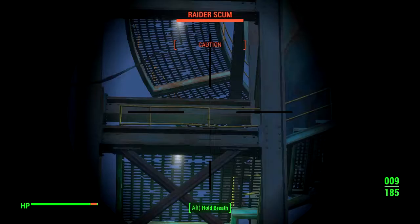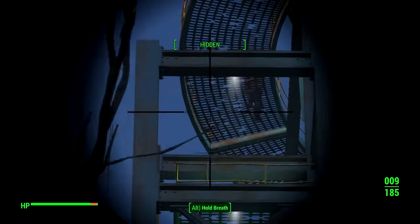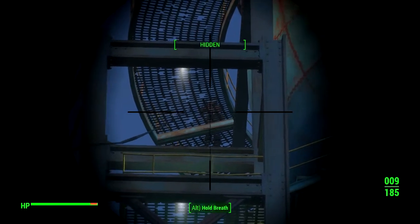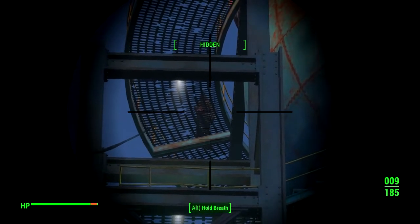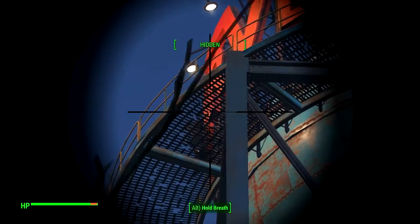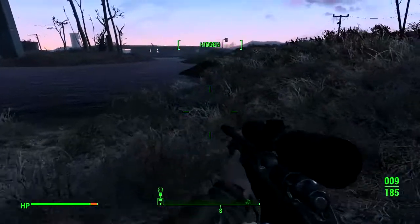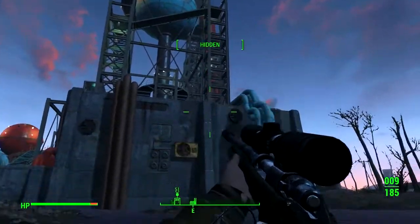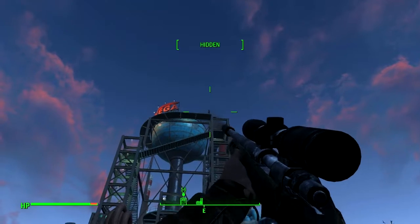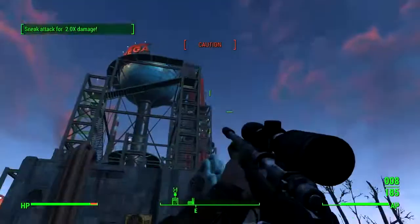I just need to wait for the detection to go from caution back to okay. He'll go back into his routine — and of course he's going the wrong direction. Come on, turn around. I don't want to shoot you through the grate, too much chance of missing. He'll come around right over here where he'll be kind of leaning over the edge. You can tell I've done this place before — this is probably the seventh or eighth time I've been through Corvega in this save. That's two.